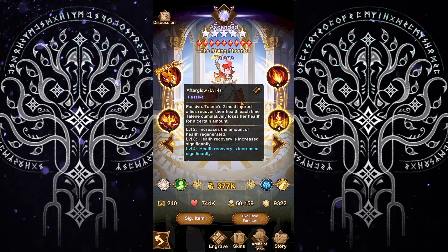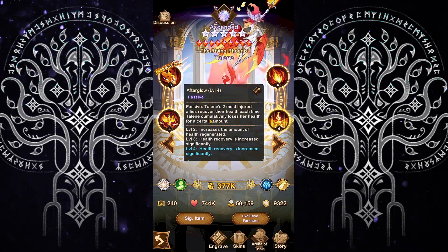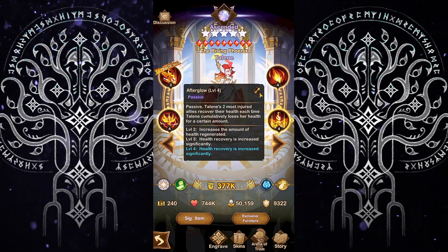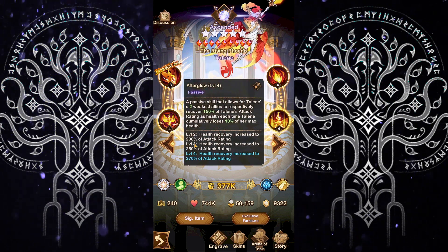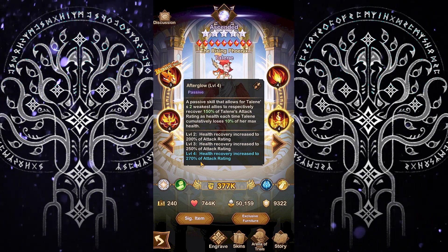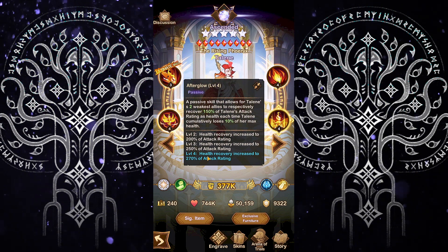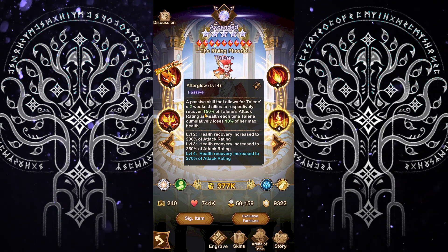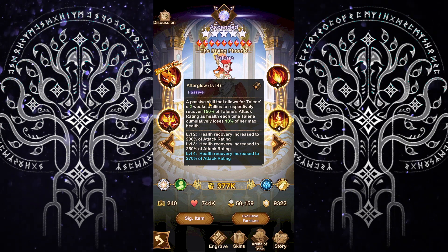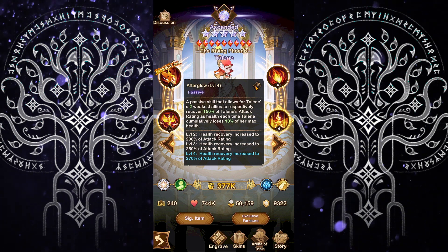The next ability is Afterglow, which is a passive. Taelene's two most ancient allies recover their health each time Taelene cumulatively loses health by a certain amount. This pairs excellently with her ultimate ability. At level 2, and with 3 and 16 engravings, health recovery increases to 270% of her attack rating — a significant amount of extra healing for allies. Every time she loses 10% of her max health, her allies receive healing equal to 150% of Taelene's attack rating.